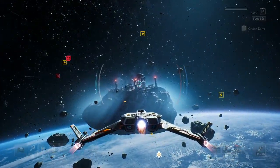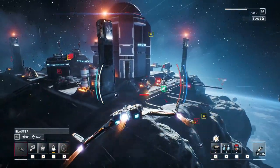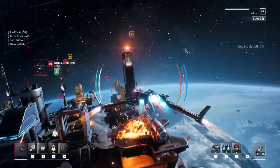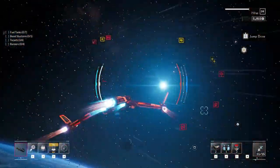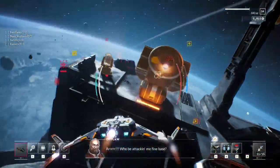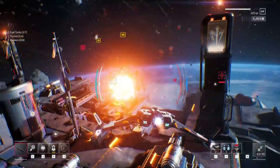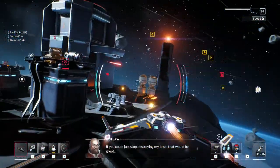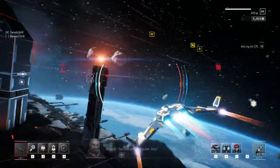Let's take out this outlaw base — yes, I said the base. We're going to destroy it. This is a triggered event whenever you start attacking any bits of it. We've got to take out the fuel tanks, the boost structures, the turrets, and the banners. The boost structures essentially make other things nearby stronger — some might give increased weapon damage, some might give increased movement speed, some might hinder yours. Definitely focus in on those boosting, disabling sort of tools on a base.